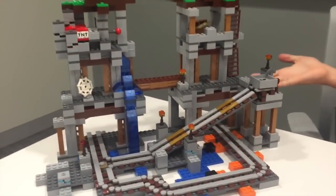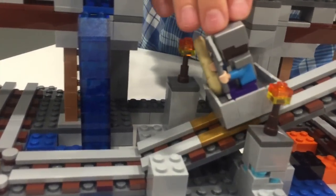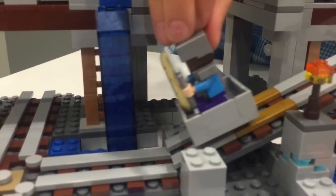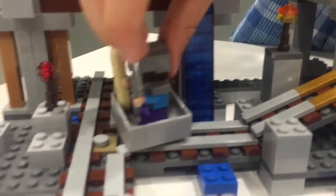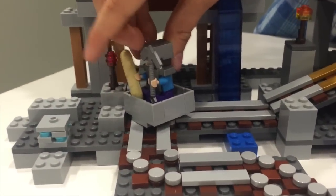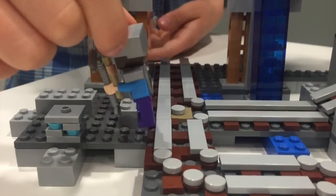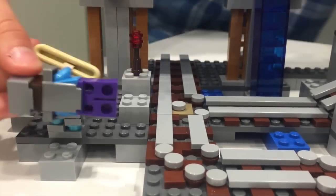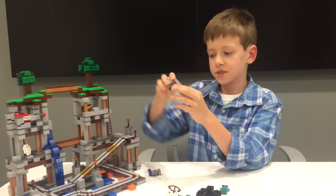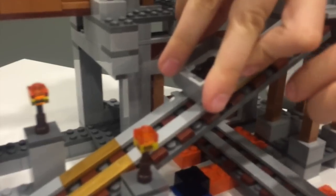Now let's play with the mine! I wonder what my fortune will be — maybe I'll get some diamond ore. My fortune is... you won't get some diamond ore. Yay! Diamond ore! My fortune cookie was right! The minecart has two little studs to make it go on the track smoothly, since there's only a one-block space.